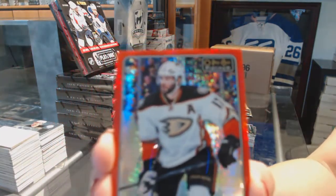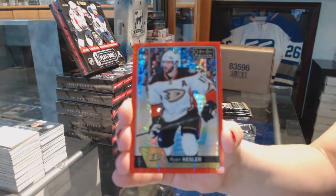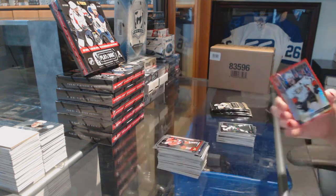Nick Schmaltz Rookie. And we've got a Red Prism, number two of 199, Ryan Kesler. Ryan Kesler.